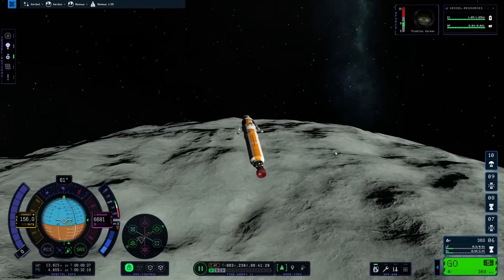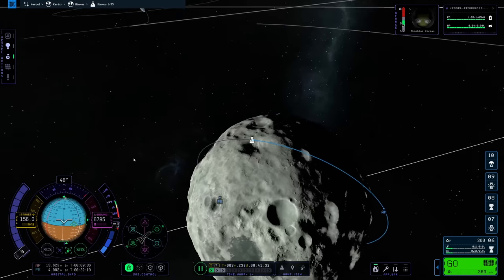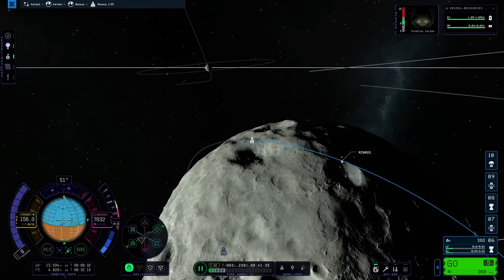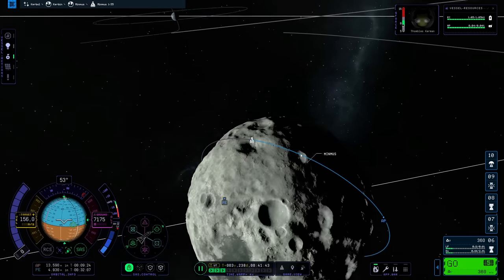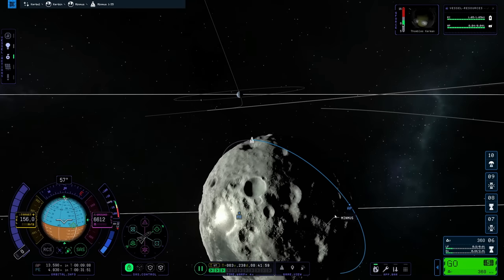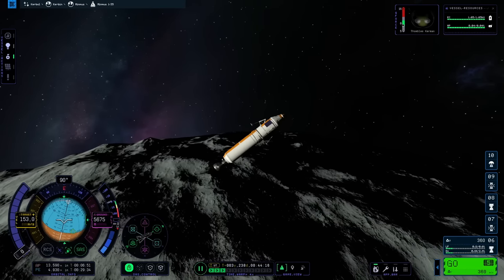Attention — minor spoilers. You're going to see where I'm going to land on Minmus. Now that we're burning here a little bit more to the north, I'm going to go into that crater below my orbit. You see where my mouse is? That's where we want to go. That's where the anomaly on Minmus is. So if you want to go visit it, you can take a screenshot or record this part of the video.